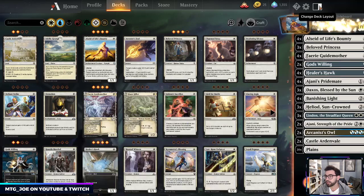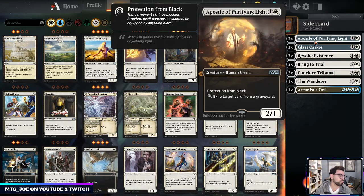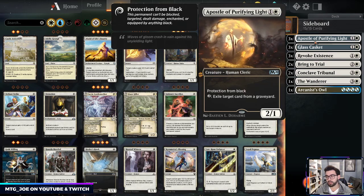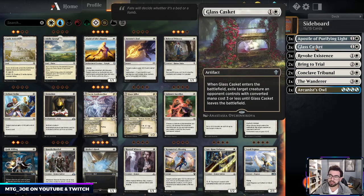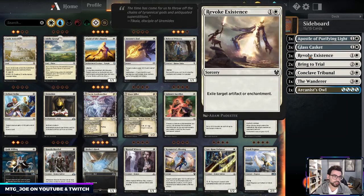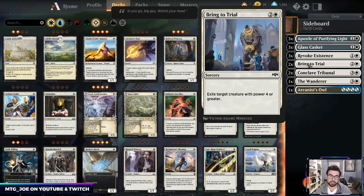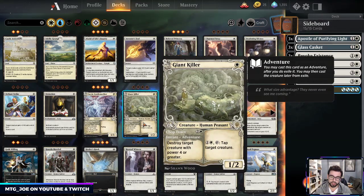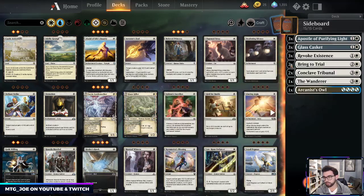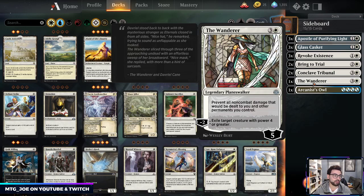For the sideboard: Puzzle of Purifying Light has two roles — against heavy black removal it's protection since it can't be targeted, and it can also deal with the opponent's graveyard on a budget. Glass Casket is early removal that can also be found with Arcanist Owl and adds to devotion. Revoke Existence handles artifacts, enchantments, and enchantment creatures via exile — so it can deal with the gods. Bring to Trial is a budget version of Giant Killer, exiling target creatures with power four or greater.